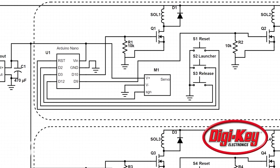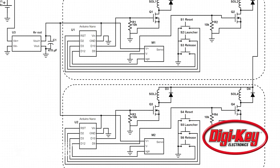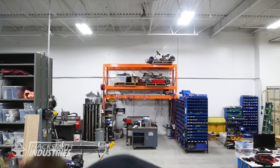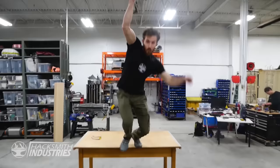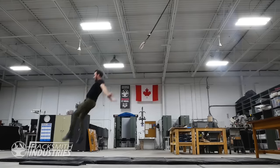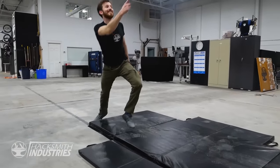Once everything else is assembled, you cover it all up with my custom SpiderJT logo. To see exactly how JT's electronics work, check out the circuit diagram on maker.io. So last time when JT fell, it wasn't that safe. Let's try it again, this time with mats. This is sweet. JT, you gotta try this.